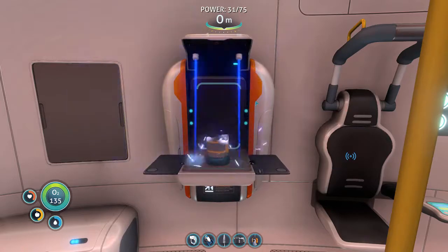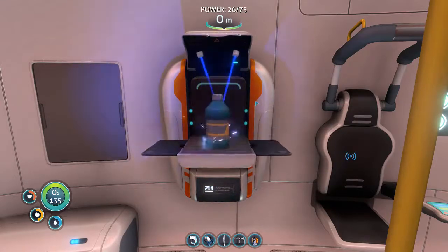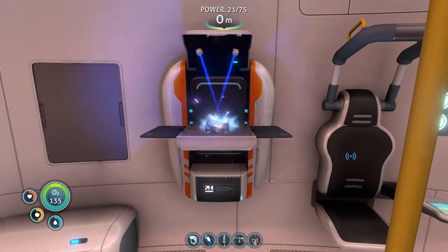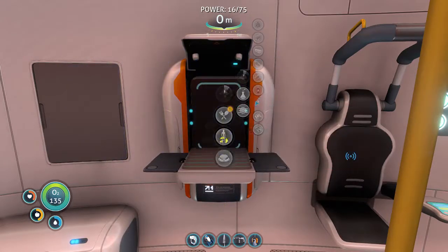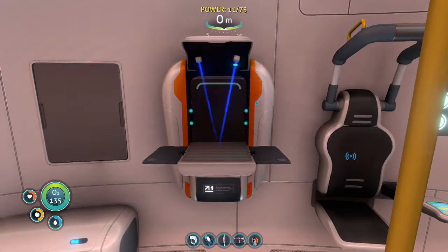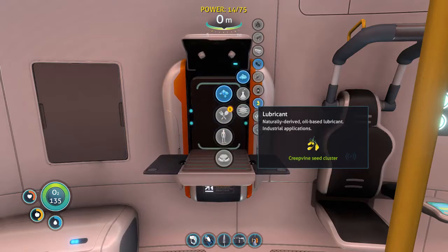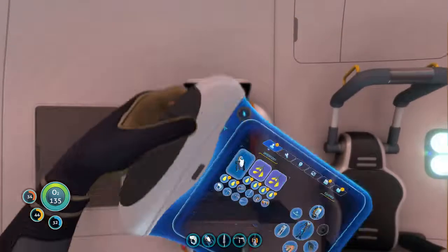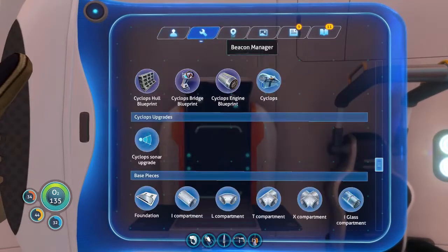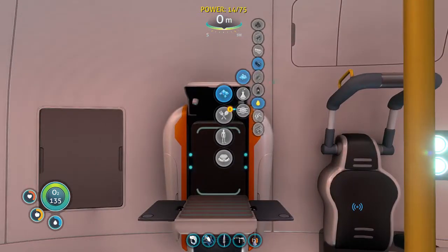We've been using more lubricant than we have synthetic fibers. We may as well just make a bunch of lubricant. I could make another Seamoth for the Cyclops - not sure how I want to do it. I'm not sure how many docking bays the Cyclops has. I kind of might want to use my... well, I guess that's the only thing we need left, right?